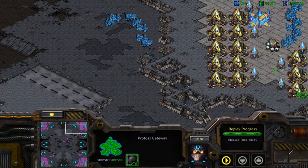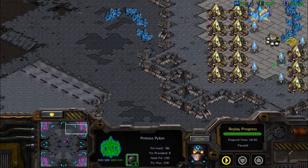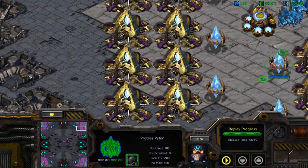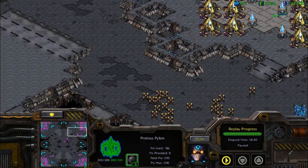Let's look at the last row here. The tip of the pylon is on the edge of that mineral patch — if you want to use that as a landmark. Alright, let's move down to the bottom right.